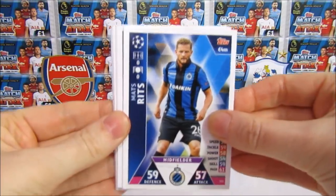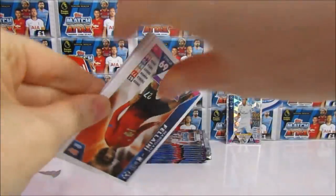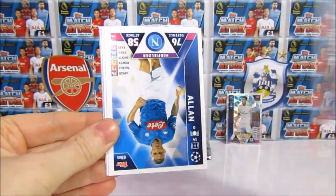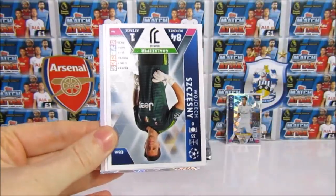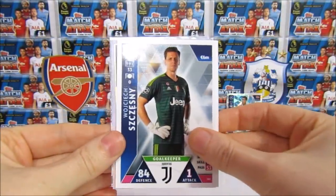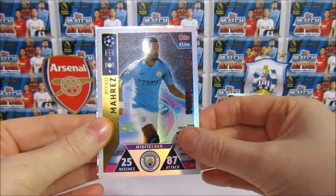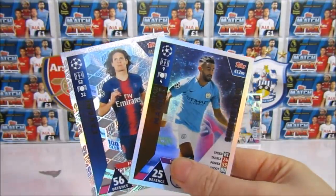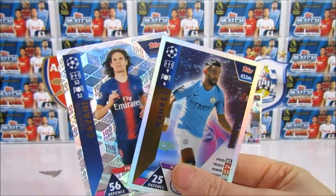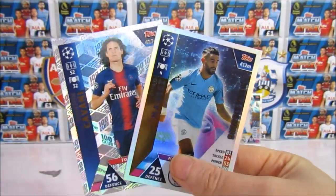This looks like it could be good. So we have a Ritz, a Hoffenheim Duo, Fellaini again — again. Handanovic, a Shesney — spoilers! Then there's the code. And we do have a Mares Mega Signing as well as a Cavani 100 Club. I'm not sure if we need that one — I think we have that one. But even still, that is an awesome, awesome pack. We do need the Mega Signing.